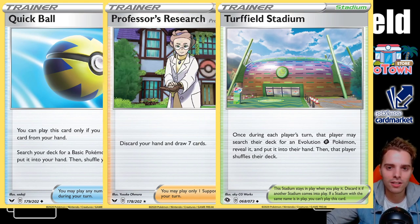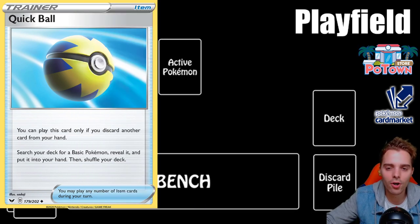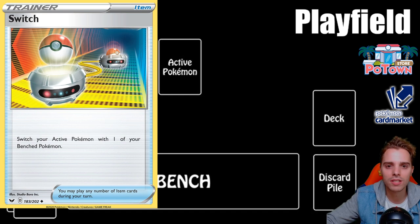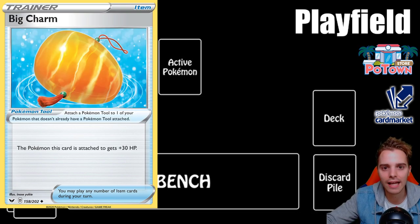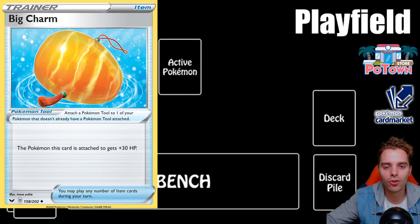Quick Ball is an item card. With item cards, you can play as many as you want during your turn. There's a maximum of four of each card in your deck, so you could play all four Quick Balls in one turn. There are also tool cards — these can be attached to Pokemon and stay in play. For example, Big Charm increases a Pokemon's HP by 30. Each Pokemon can only have one tool card. All other item cards immediately go to the discard pile after being used.